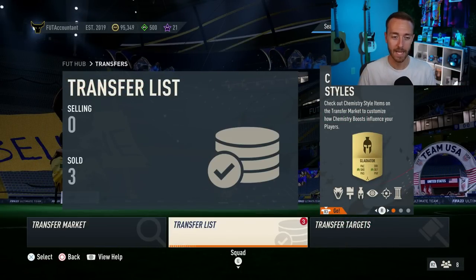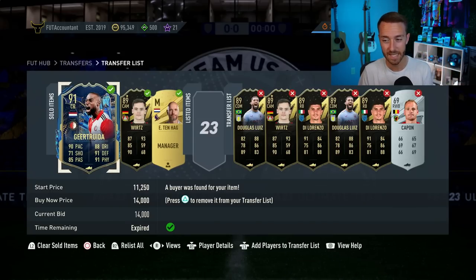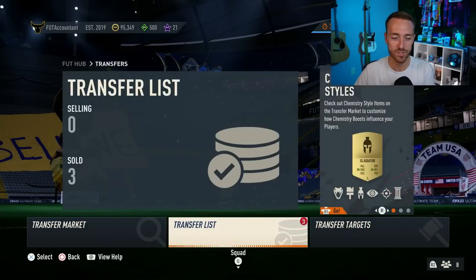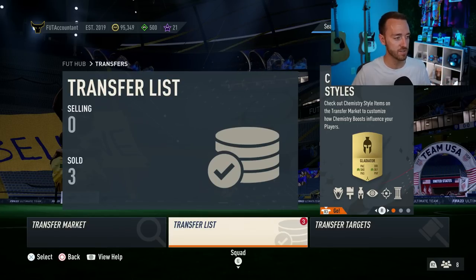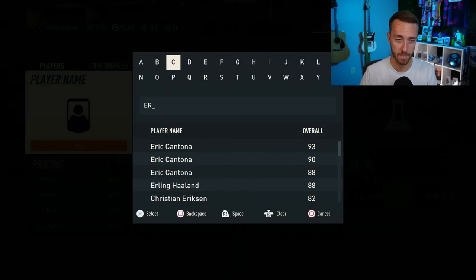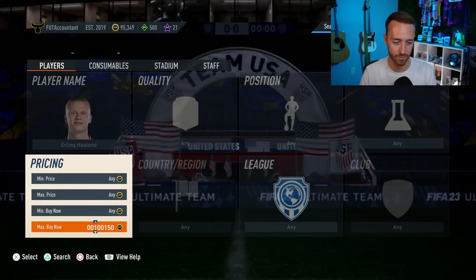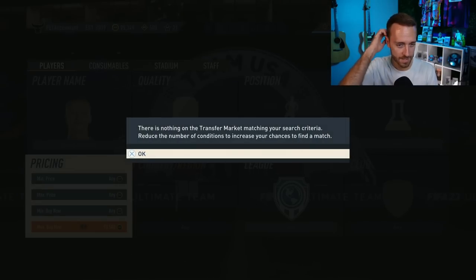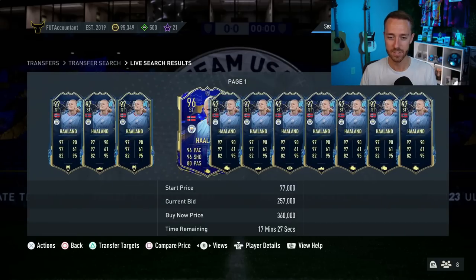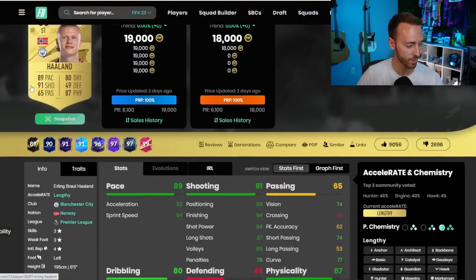Those are the methods I use to get off the ground — zero, 10, 20, 30, 40, 50,000 coins, even up to 100K. I use all of those methods. Once I get past 50,000 coins, especially in the early, early stage of the game, you can get into investing — looking at cards that you think could rise in price as more and more people log onto the game. This is where the grind turns into the fun part, because everybody's grinding, putting cards in their team, and then it's all about investing as prices rise and we see the appreciation of assets.